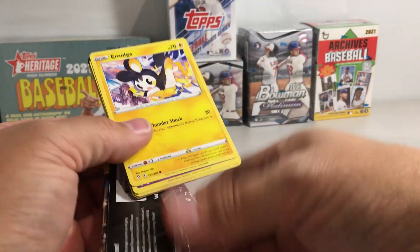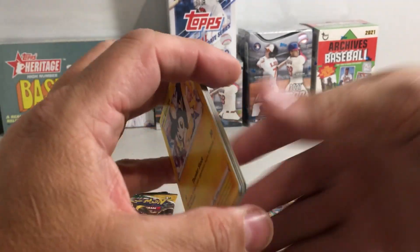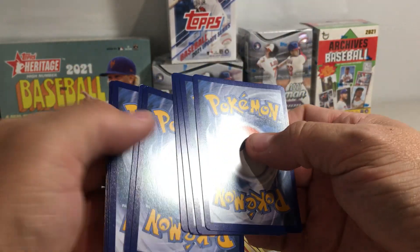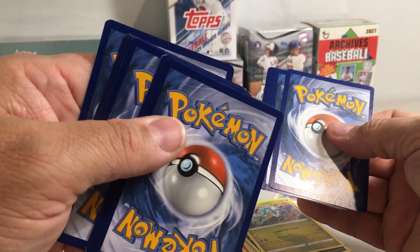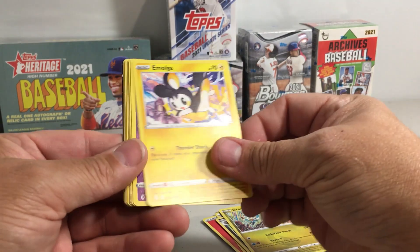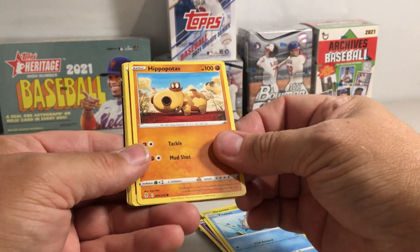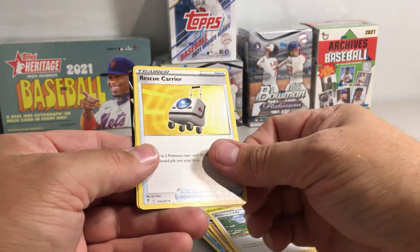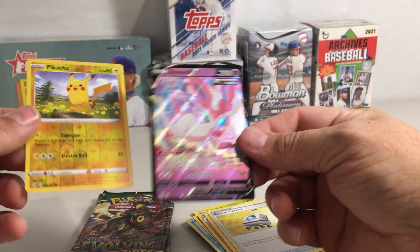That pack was not easy to open, so maybe it has a good card in here. This one does have quite a bit of edge wear — unbelievable on that card. Look at all that whitening on that corner. Emolga. Oh, there's something in this pack. Woobat, Gossifleur, Phoebus, Hippopotas, Fistbump Energy, Boldore, Aroma Lady, Rescue Carrier — ooh — Pikachu Reverse, and a Sylveon V. That's a cool pack.